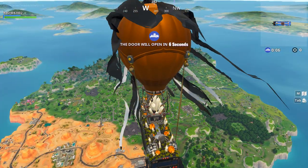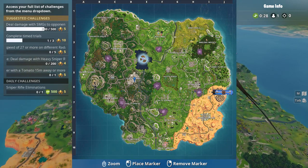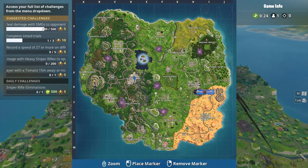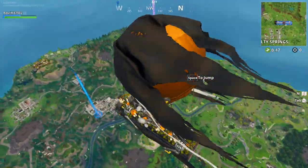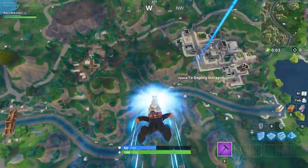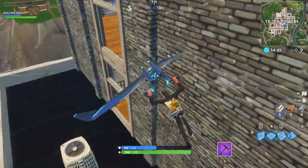The third tip is to land at the lowest possible place that is near your landing spot. If you want to land near a mountain or a tower, don't head towards it when you fall because your glider will open earlier than you want. Instead, fall towards a river or some spot that is not high and you'll be able to fall longer instead of gliding.